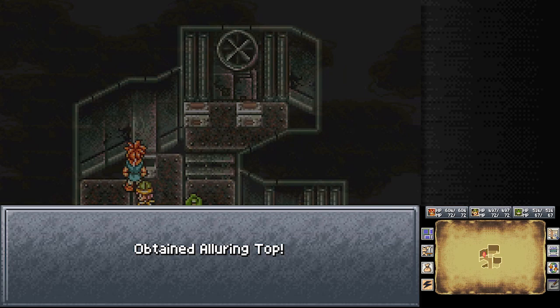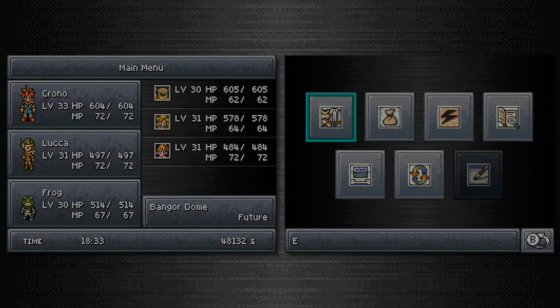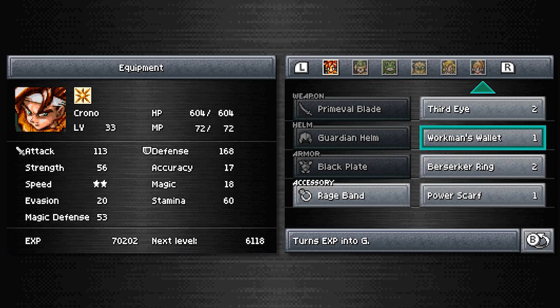In the Bangor Dome, there was the Alluring Top. This increases the chances of charm working and can only be equipped by Ayla. Crono's mom is not going to be happy about that find. And a Workman's Wallet - turns experience into money? What is this, Paper Mario Sticker Star? I'm good, I will keep my experience.